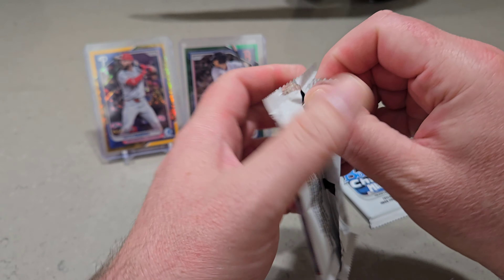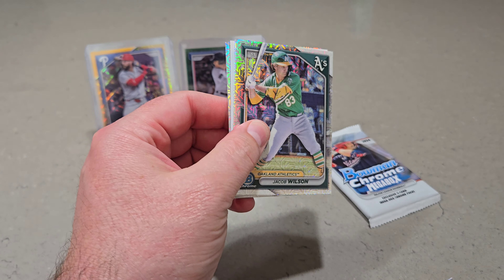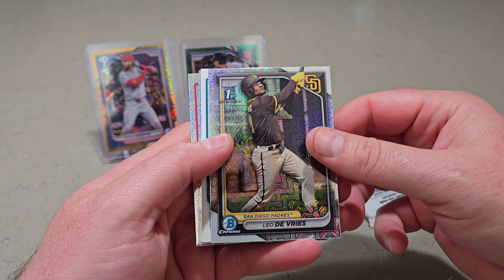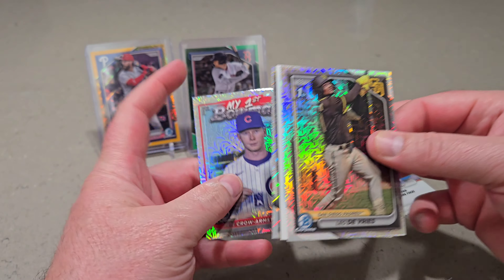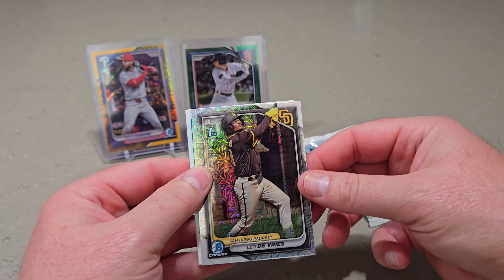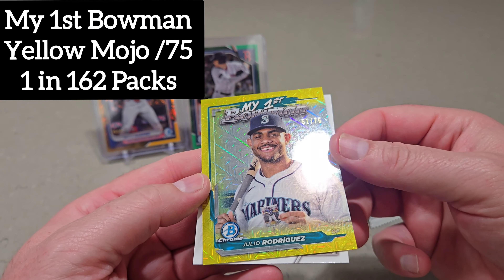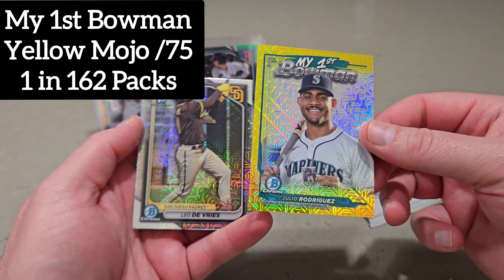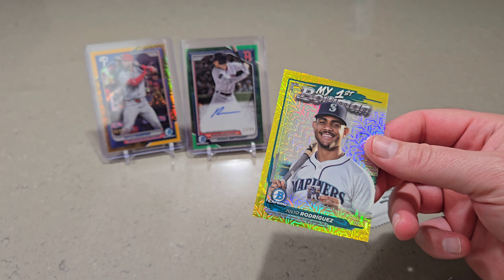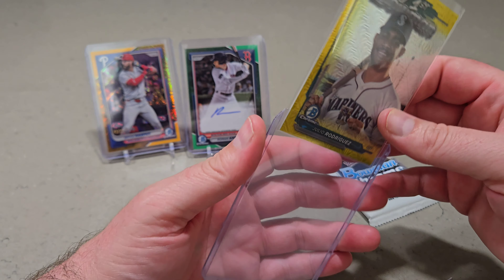Here come the last two mojos — let's see if we can pull any fire. We have a turnaround card already, definitely enjoy that. Jacob Wilson — not too shabby. Leo DeVries — there we go, that's what we're looking for. Pete Crow Armstrong, my first bowman. And Namala — that's a good one there too. Let's turn this bad boy around — J-Rod, my first bowman! 51 out of 75 for the first bowman. That looks sharp, pretty sharp.